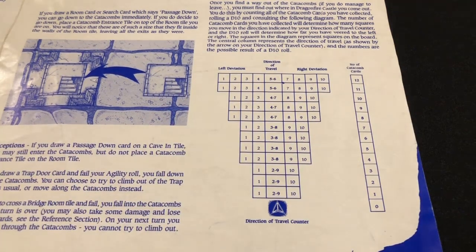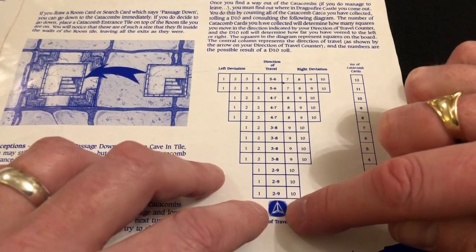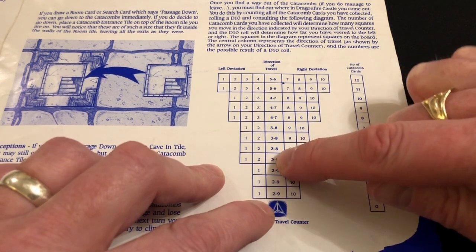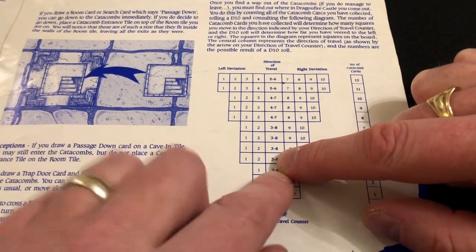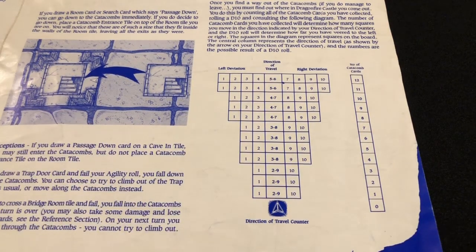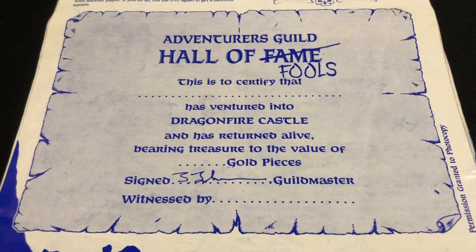When you exit the Catacombs you are dropped in a slightly random place on the board. There's a diagram in the rules leaflet explaining exactly how it works: for each card drawn while in the Catacombs you read up the chart to find the correct row, then roll a d10 which tells you how far left or right you've deviated. For example, if you drew four Catacombs cards you count four spaces forward from your arrow, roll the d10, and if you roll a one you count two spaces to the left — that's where you pop back out. If that space already has a room tile, fine; if it's empty you immediately draw a room tile and continue your adventure.